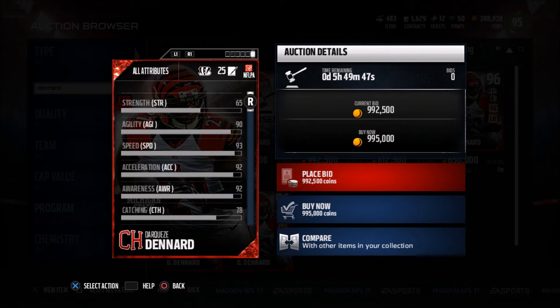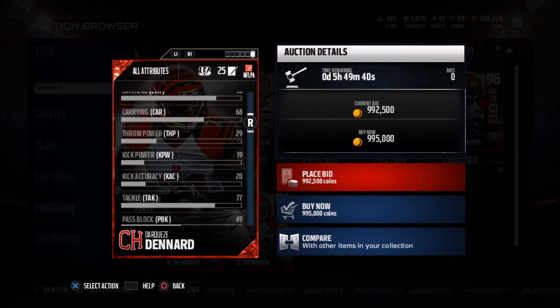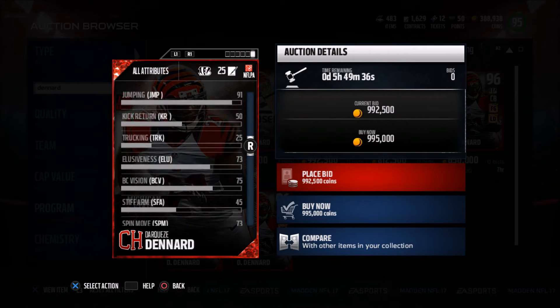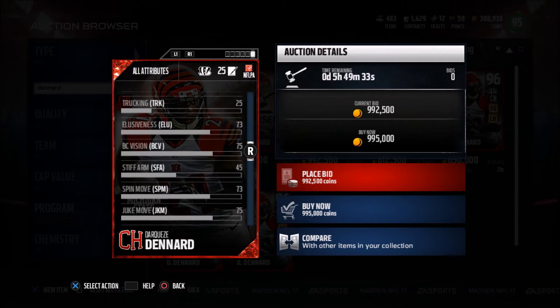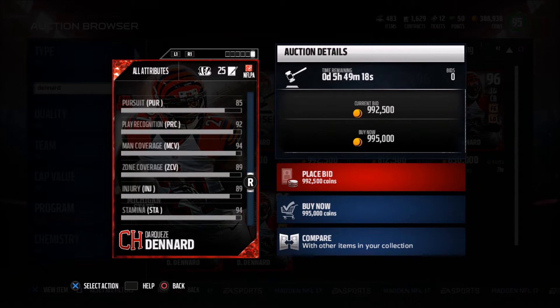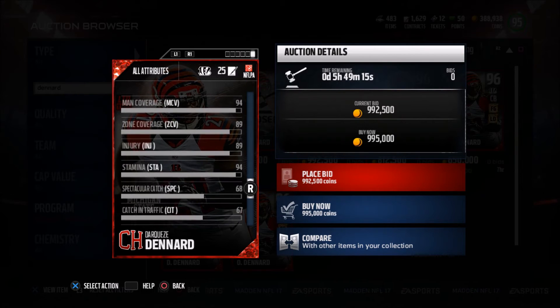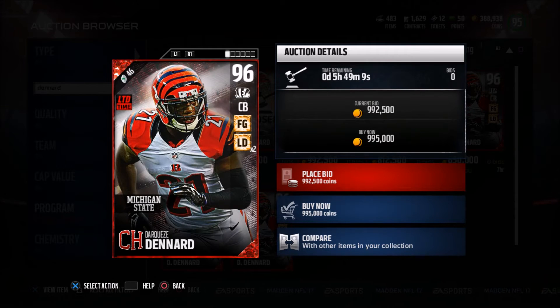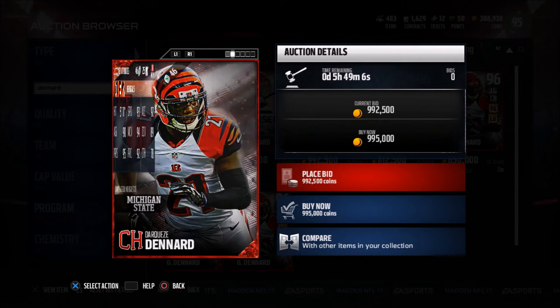Looking at the back of the card — these stats are all new to me — 65 strength, 78 catching, 77 tackling which is pretty good at corner, 91 jumping. He's 5'11" so 91 should be good enough. He's got 62 power move and 73 finesse move, 71 block shedding — pretty good block shedding for a corner, should play the run pretty well. 94 stamina is nice. I'm huge on stamina; I feel like that makes a huge difference.